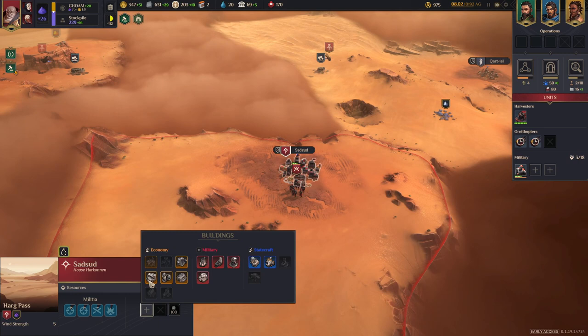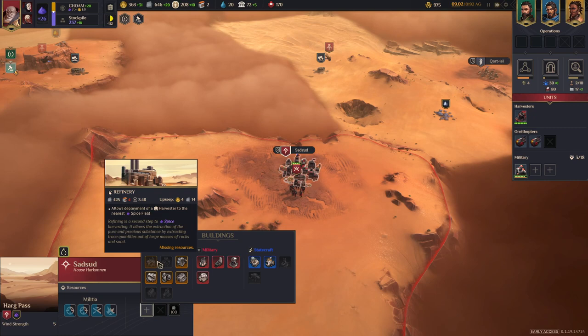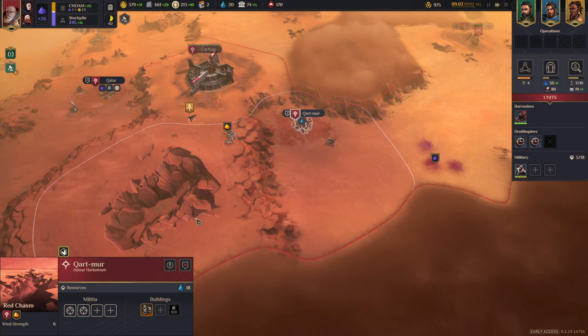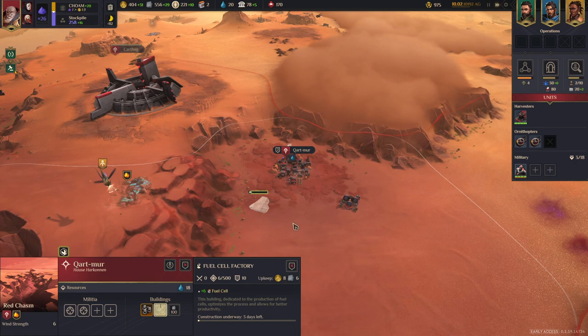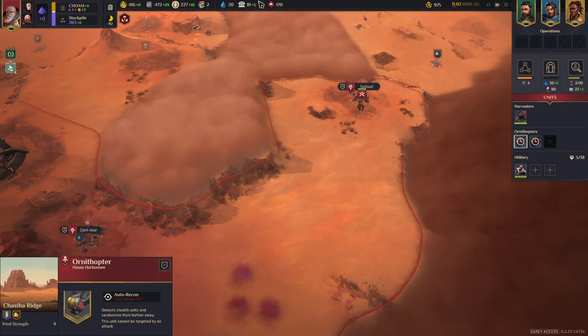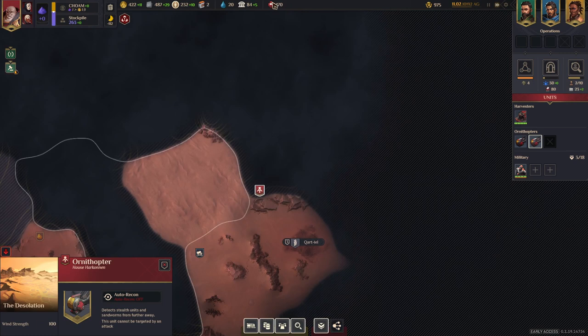I can really do with a fuel cell factory — let's get one of those down, then I can buy an extra slot and get the processing factory. I need to make sure I'm still doing some scouting to get as much information as possible. There's a region called the Windstrand of 100 — it's a desolate area with 500% plus daily supply drain and minus one health per day. There's a deep desert area that probably hasn't got a village but does have some extra spice worth collecting.